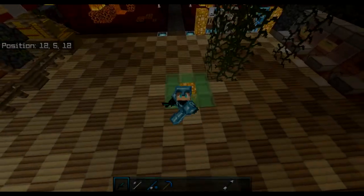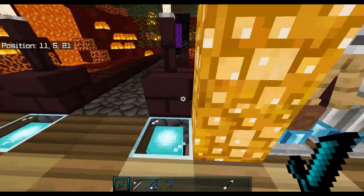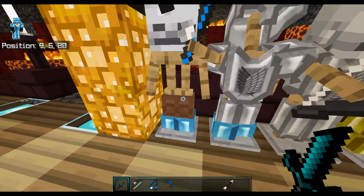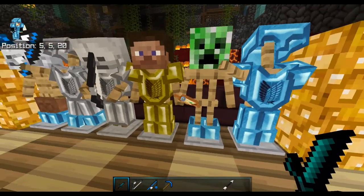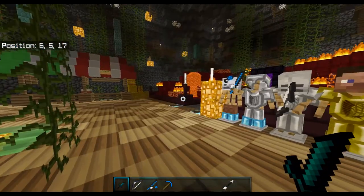Today showing you guys my texture pack, hope you guys enjoy. So let's first start off with the armor — this is what the armor looks like. Here's the arm, here's the fishing pole, there's the iron, the gold, and then diamond. Here's what the bow looks like and then the fisherman, and here's what the sword looks like.